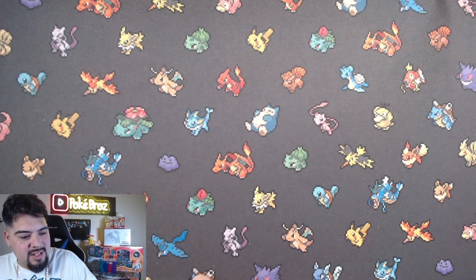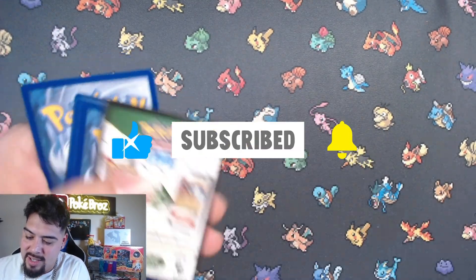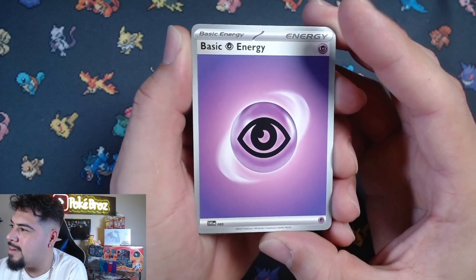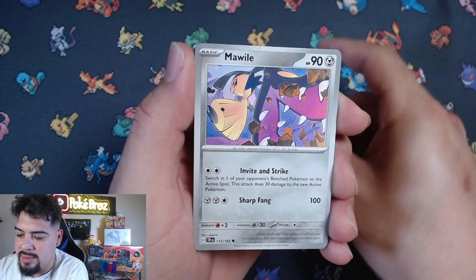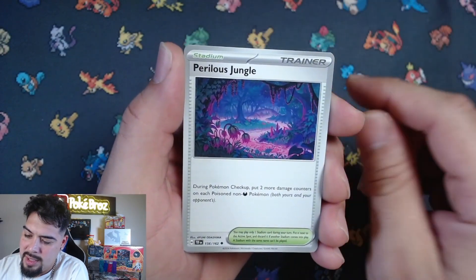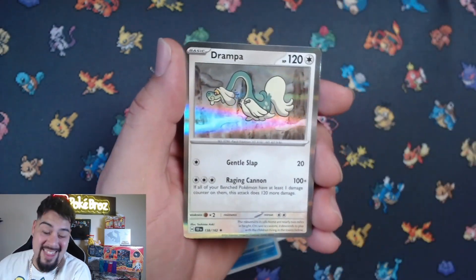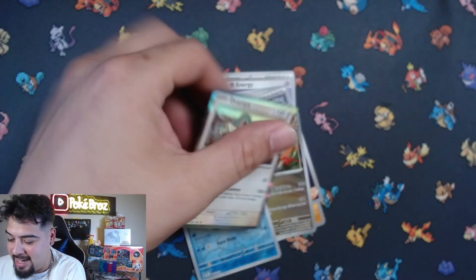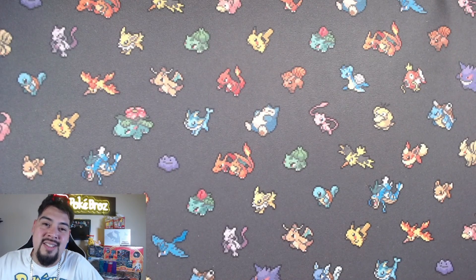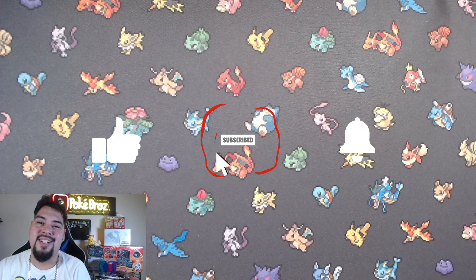There we go guys, last pack magic! If you haven't already, hit the like button and subscribe to the channel - we're so close to 1K, chasing that 1K gold! Here we go, last pack - psychic energy, does that mean we're gonna get some banger? Perilous Jungle, right on, Klawf - and oh no, that was it! That was the other arch nemesis option - Drampa! Told you I'd know it when I saw it. Hey guys, we absolutely hit it out of the park with this booster box - appreciate you TikTok shop! If you enjoyed that booster box please hit the like button, subscribe to the channel, and we'll catch you on the next one. Peace!